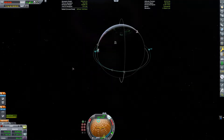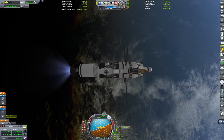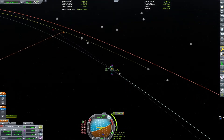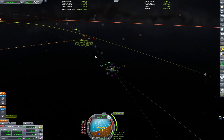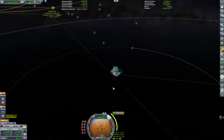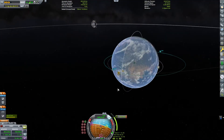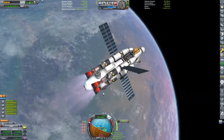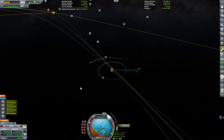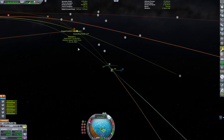Now we just deploy the fairing, set up our maneuver to get into orbit - put on the apoapsis, make sure I'm doing this right, coast up to our maneuver and burn to get into orbit. Now we are in orbit. We can set our target for the asteroid and I'm going to play around with the maneuver node here - eject from Kerbin, and I'm going to change my inclination as well, burning a little bit normal because the asteroid is coming up above us. I'm not trying to do a very efficient burn, I'm trying to get there quickly because this asteroid is going to get within Kerbin's sphere of influence within about 30 days.